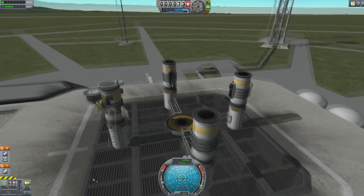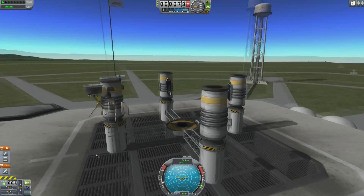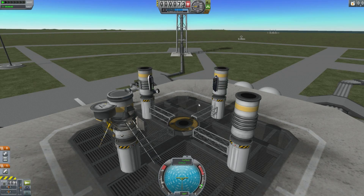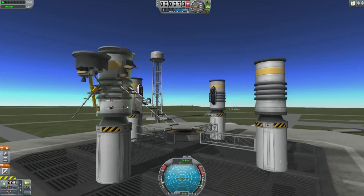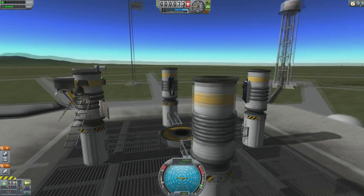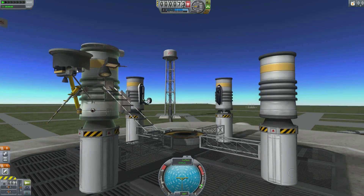Hello, it's Scott Manley here with a very interesting test rig. What I have is four solid rocket boosters. Two of them have the landing gear from aircraft attached to them — one is deployed, one is not deployed. And this one has a bunch of random stuff attached to it: ladders, struts, pipes, lights, radars, and little bits and pieces.